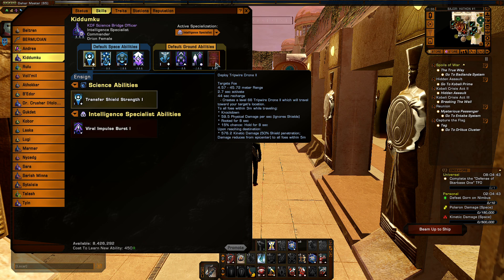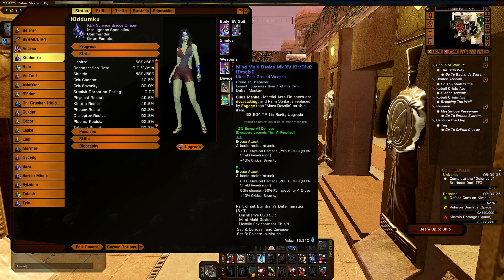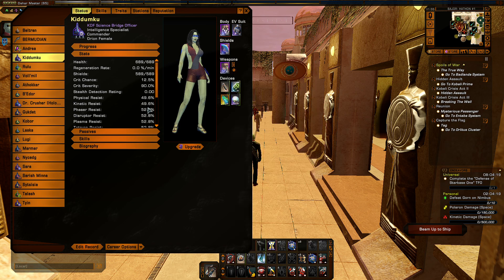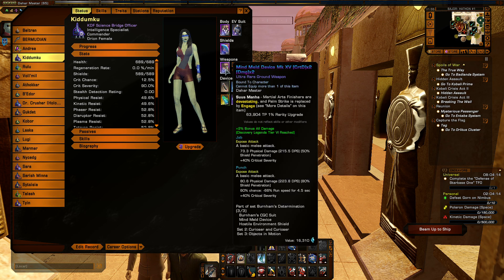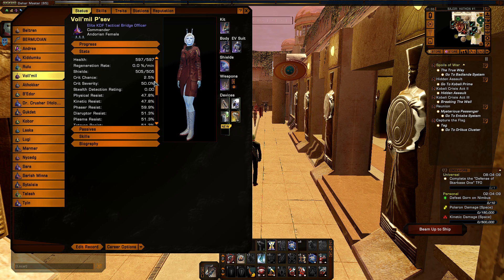Deploy a Tripwire Drug — this will actually knock enemies down so that your bridge officer can jump on the enemy and just ruthlessly pummel them. I gave her the entire Disco Rep suit — all of it — even the 2% bonus damage because I'm at tier 6 in the Disco Rep. It actually does decent damage with pounding people in this. Same with melee moves — different abilities get used differently.